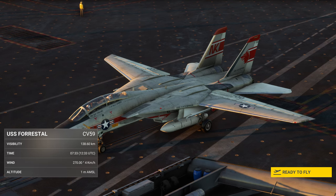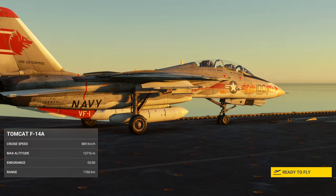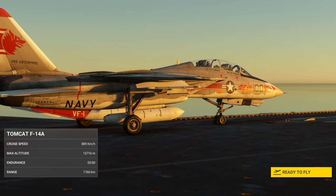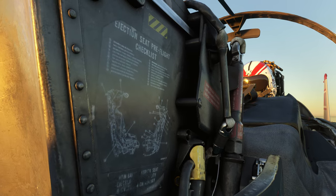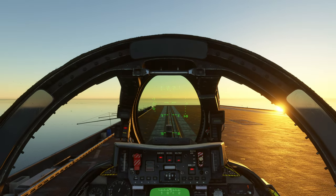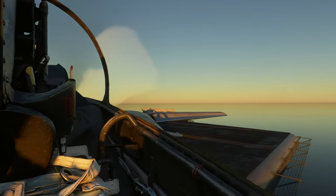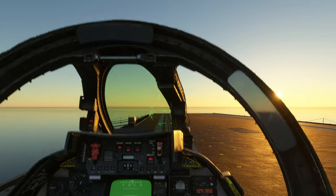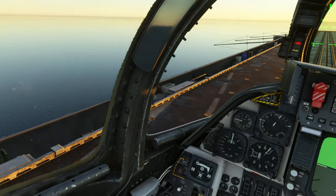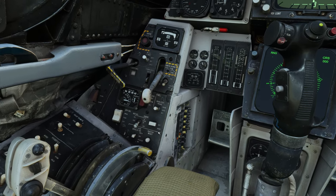The first things we're going to do is obviously check ourselves to be ready to fly. We're going to check that Jester is back there. Jester actually talks in this module, by the way, and he can also eject from the aircraft — I had that happen to me. I flew way too low in one instance and he decided we were going down. Let's see if I can remember the procedure since the tanker war campaign.